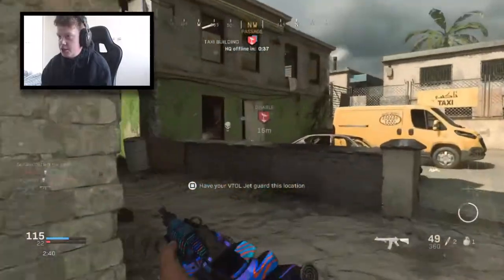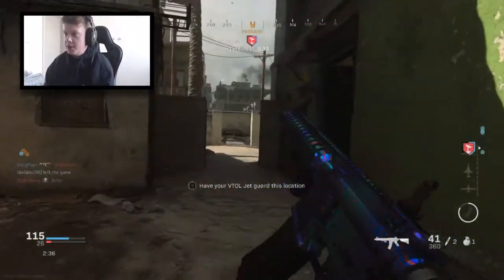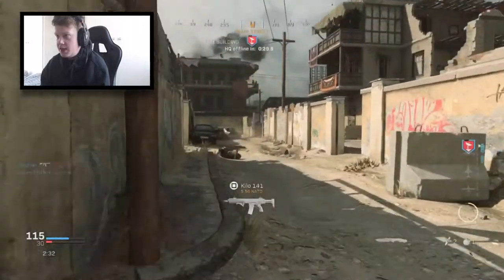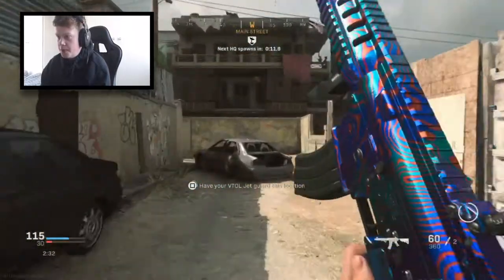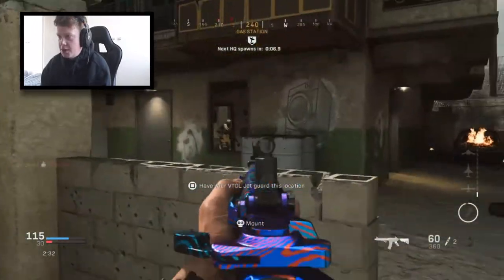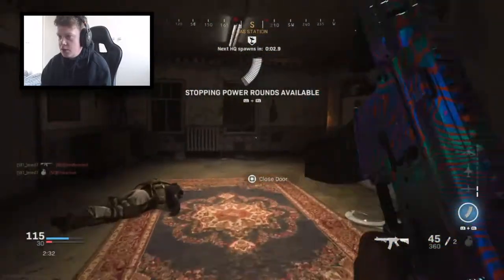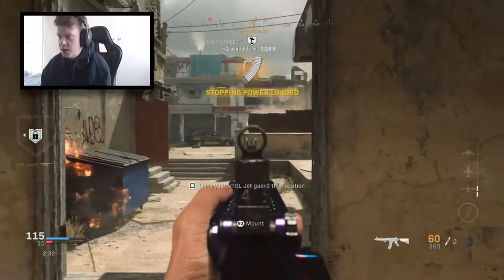Hopefully we can disable this HQ real quick. They're still in here for some reason — I thought they were dropping out the window. Now they're all dead, so I'm going to run over here as quick as I can and try and get some of them off the spawn. Hopefully that nade hits someone. Yeah, there we go — that's what I'd like to see. They're going to be pushing through here as well — there's one. Hopefully we can get some more streaks real quick.